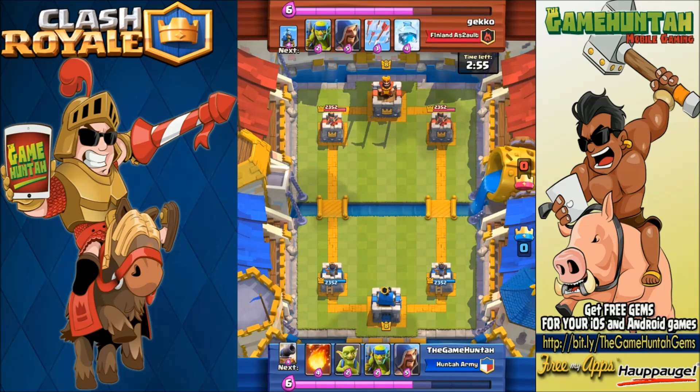We've got Fireball, Goblins, Spear Goblins, Wizard — my opponent has Spear Goblins, Wizard, Arrows, and Freeze. I don't have any defensive cards in hand so I need to be a little careful. We'll deploy some Spear Goblins from the left side.